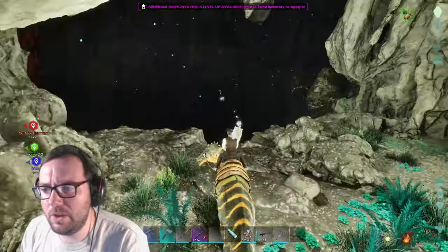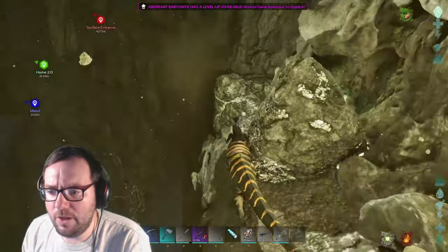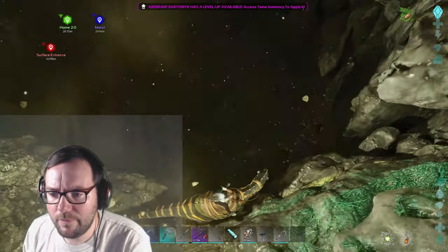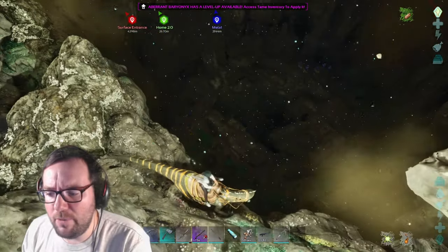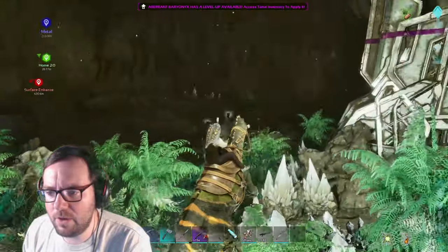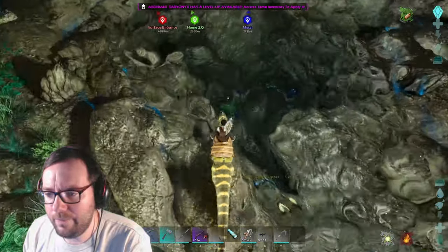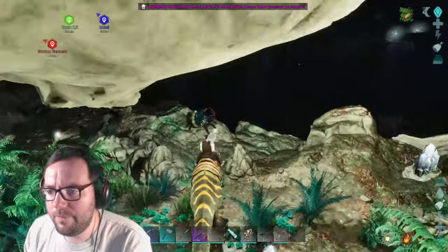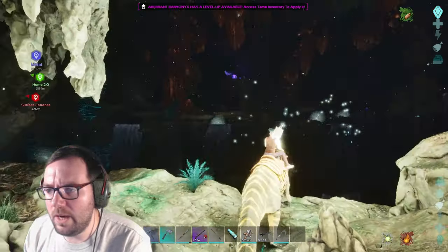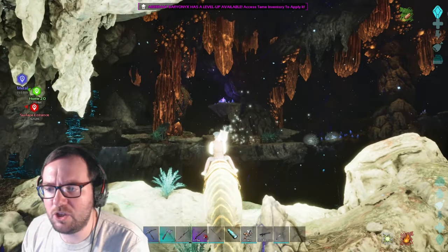This looks like dry land - we can get up there. This certainly looks like a cave. We can use the rock drake to get back up if we fall, so that's not a problem. We also have climbing picks. There's a level 5 scorpion - that's a pushover. There are seekers, and there's a supply drop up here.